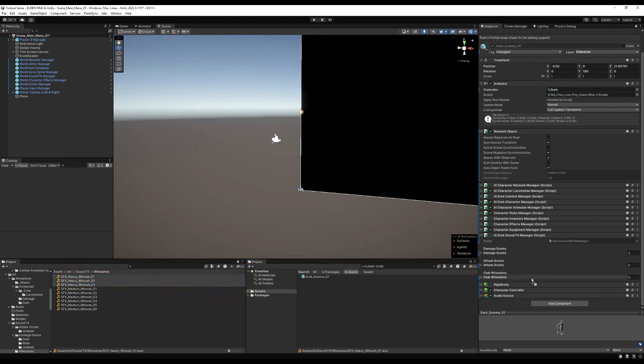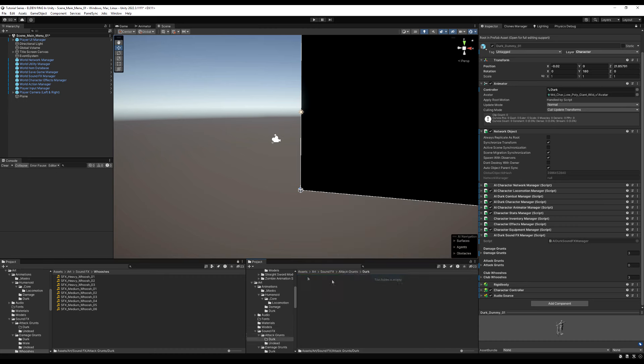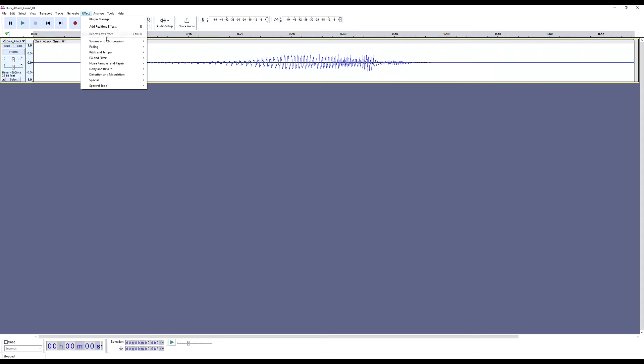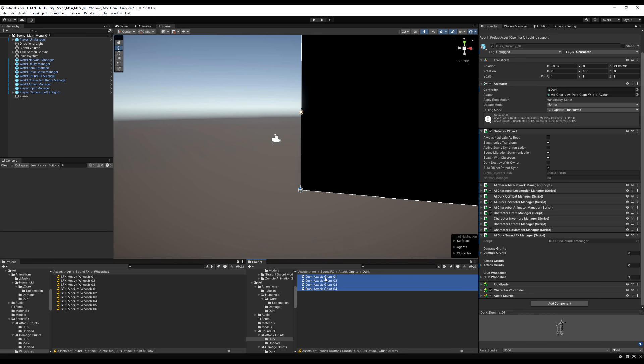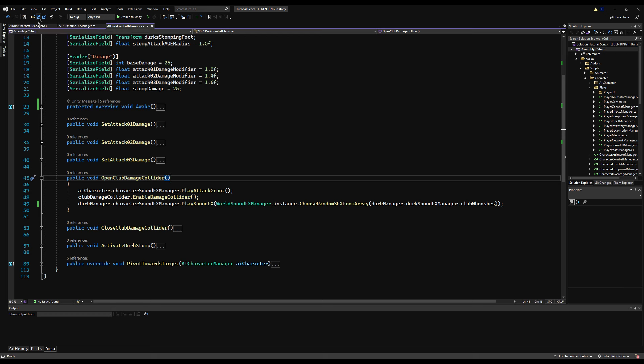I have three heavy whooshes — just modified medium whooshes from the previous video — and I'll put them under Club Whooshes so Dirk's whooshes sound more impactful. I'll create a folder for Dirk under Attack Grunts. I'm taking male voice clips from a sound effects pack, renaming them to Dirk Attack Grunts 01 through 04, and pitch-shifting them lower in Audacity using Ctrl+A to select all, then adjusting the pitch and previewing before applying.